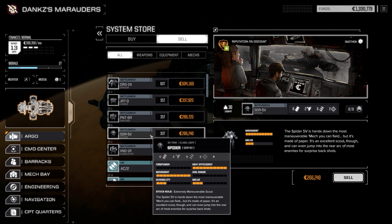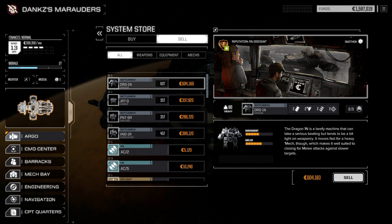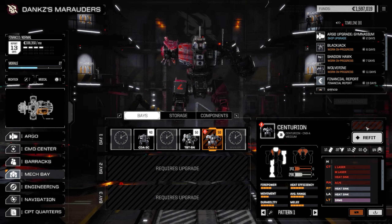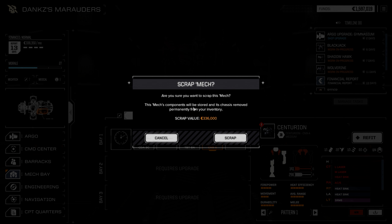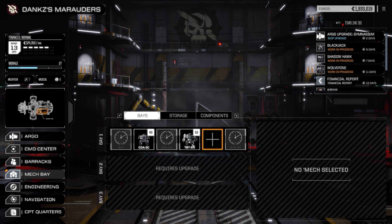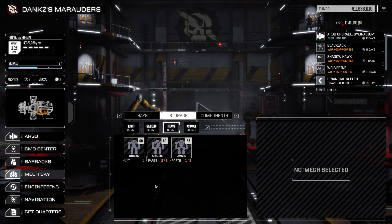I'll probably sell this Spider - don't really need that. Can I just not scrap you? I can apparently put him in storage from here - mech components will be stored. Let's do that. I guess we only have one heavy one - Quick Draw. The advice is to use him as like a heavy - an assault kind of role.